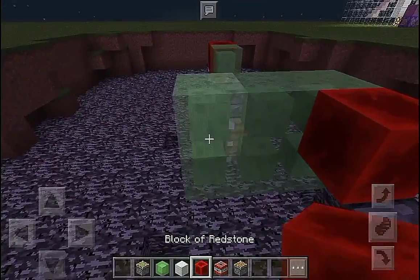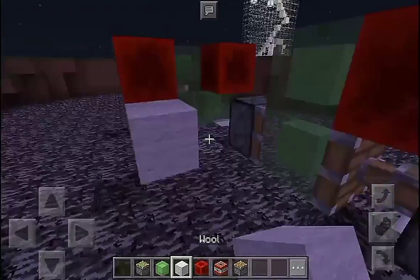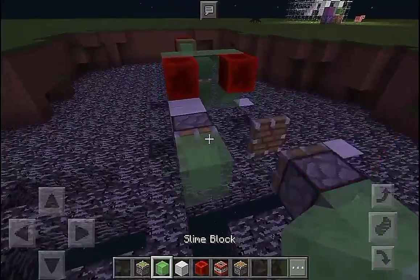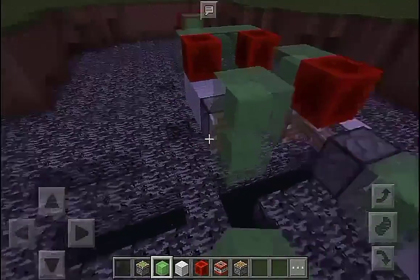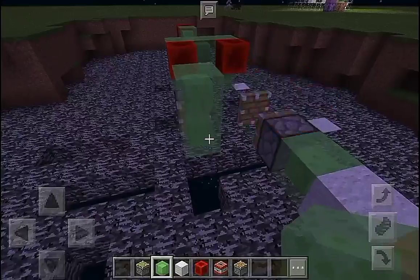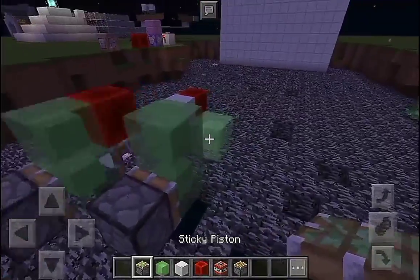Put a slime block above this slime block just like so, and power this slime block just like so. Then place a slime block, another block of redstone, some blocks, then put a piston just like so. Put some slime blocks, destroy the slime block and another slime block just like so, then put a sticky piston.